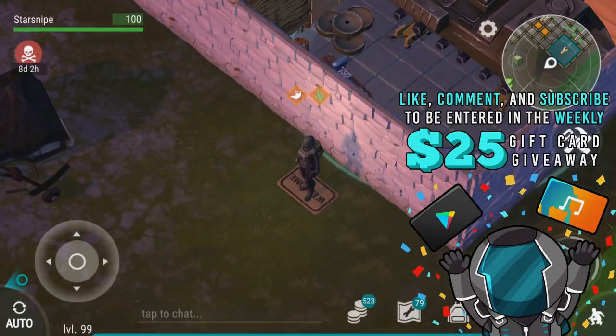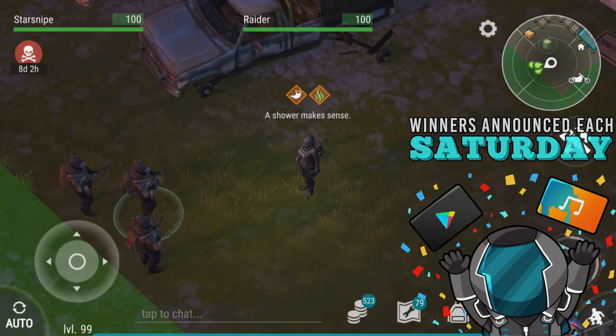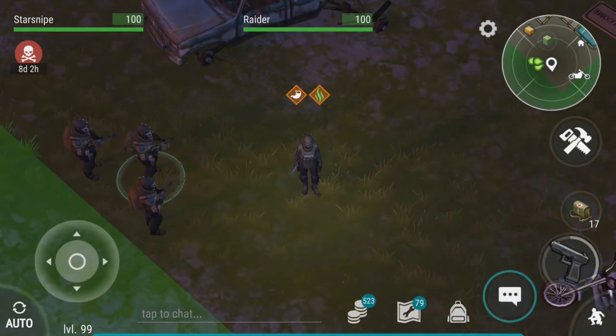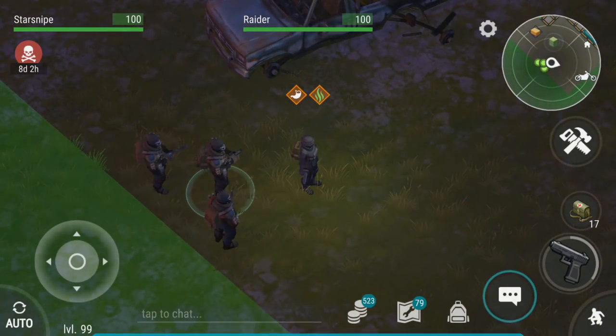All you have to do is comment on every Last Day on Earth video - past, future, and present. What will happen is on Saturday we'll pick a random video from the past week, pick a random comment from that video, and that's it for the week. We'll kick off a brand new giveaway to boot. That's why the notification bell is also super handy - so you never miss a video and I can bless your faces with the newest information when new updates come out.